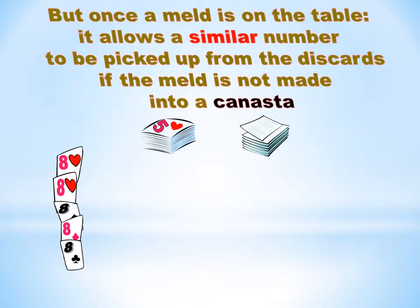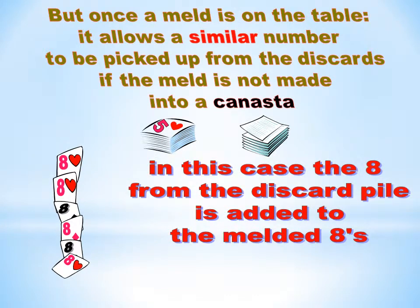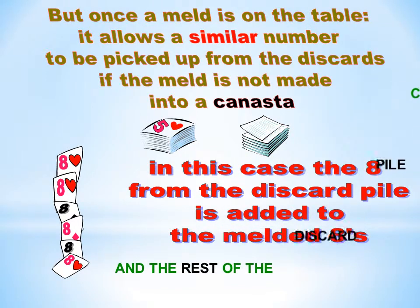But once a meld is on the table, the 8 taken from the discard pile is added to the melded eights, and the rest of the discard pile can be used to form other card sets.